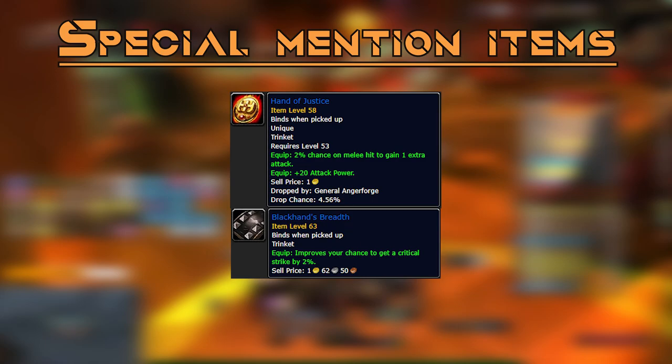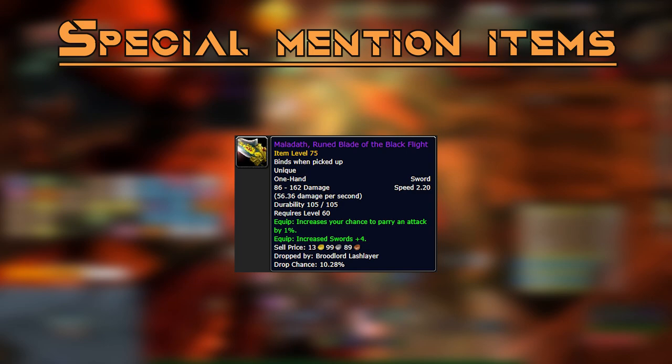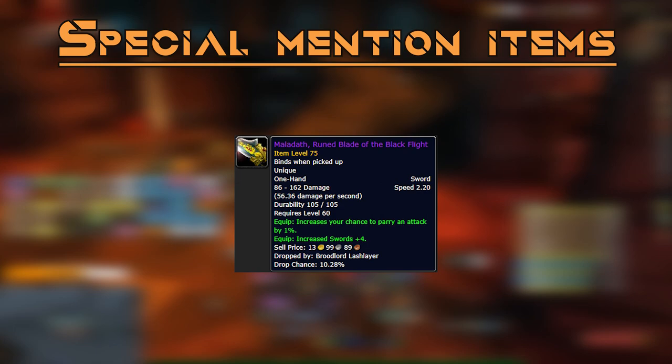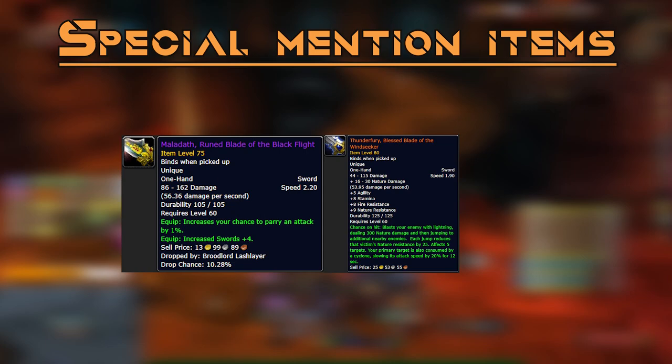Maladath is another very important item. It takes me to the 308 weapon skill cap, which really reduces the penalty from glancing blows and allows me to deal more threat. To put its importance in perspective: I felt more of a threat increase when I got Maladath than when I got Thunderfury. I was using Quel'Serrar in the main hand with Maladath in the off hand — when I eventually got Thunderfury I felt the impact, but honestly Maladath felt bigger.